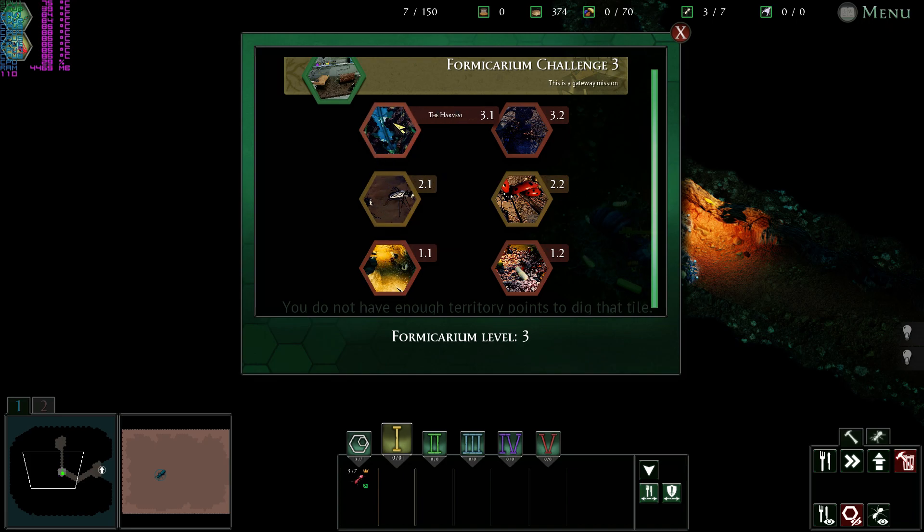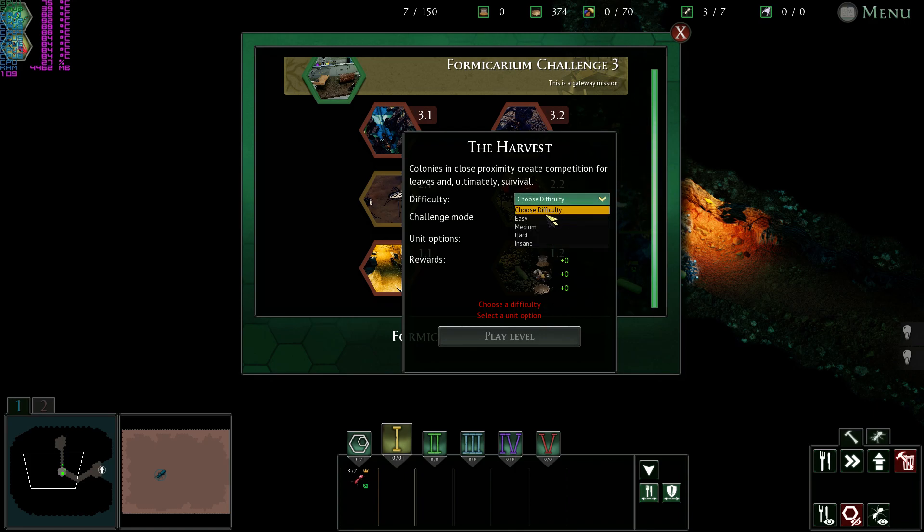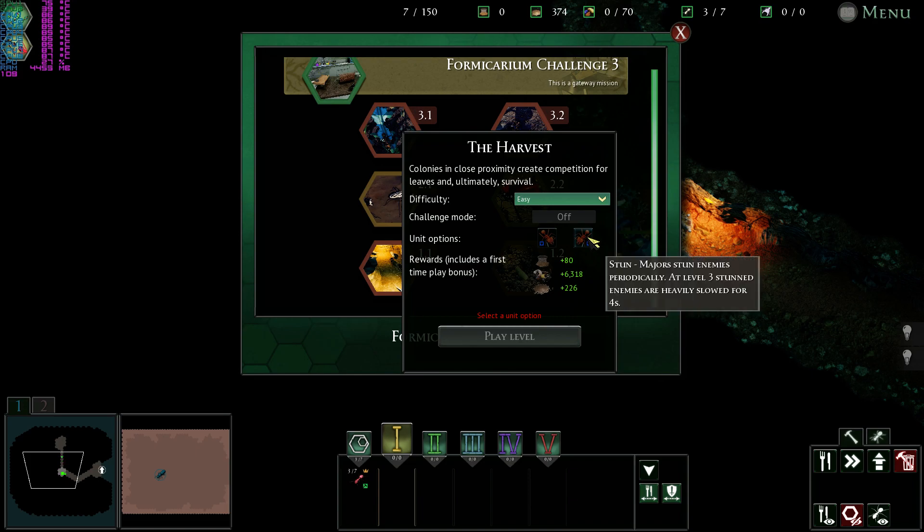So the harvest - let's do the harvest, this is the next one. Oh, I have to choose. Okay, so: stun - at level three, enemies are heavily slowed; or taunt - majors taunt enemies to attack them, and at level three on low health will gain very high resistance. I think that one's better.